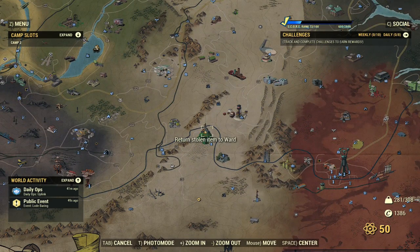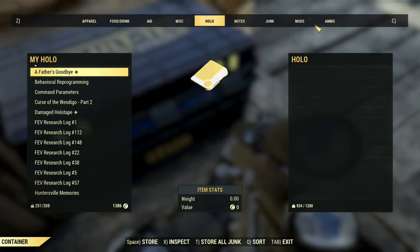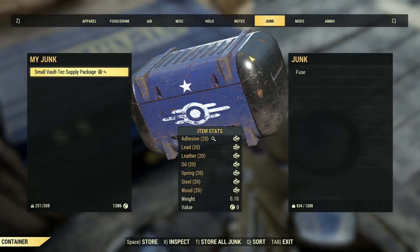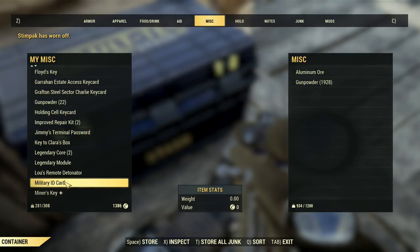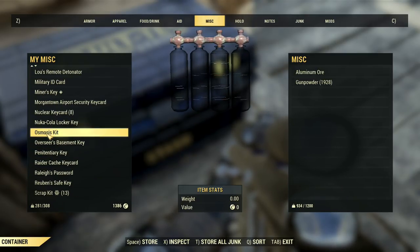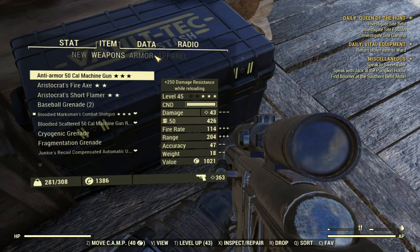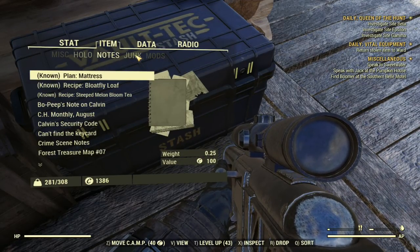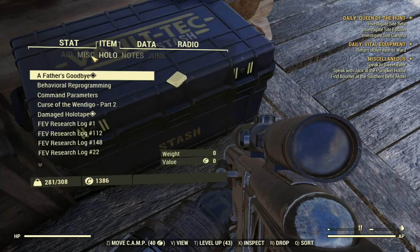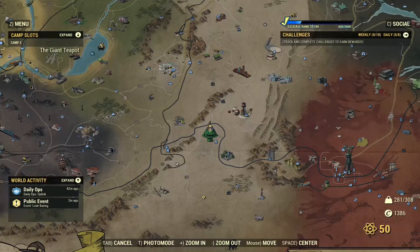Pretty much once you get that item, just go back to your stash box and then you want to stash that item. Make sure that you leave the server and join back so that way you get that quest item to pop up. If you're completely new to the glitch on how to do the unlimited reputation, feel free to click the suggestion box up at the top right — it'll say click here, and it'll take you directly to the updated vital equipment quest glitch.